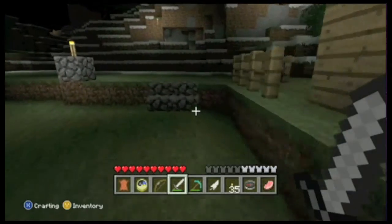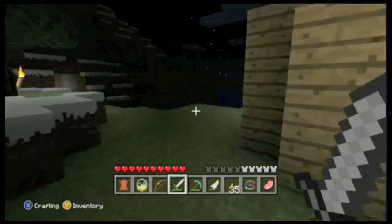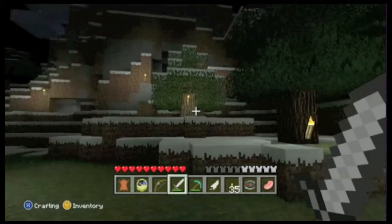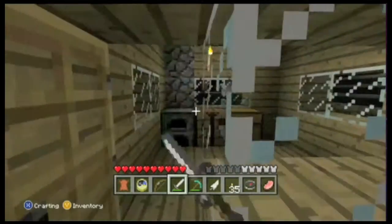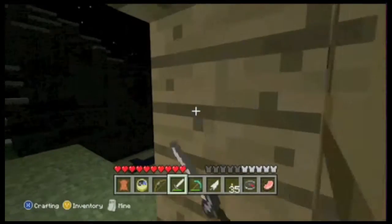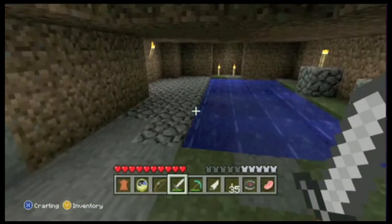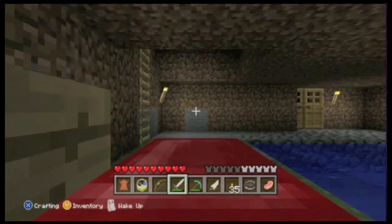This is one of my safe houses — nothing fancy, I just built it really quick. There were actually like three caves in this area and I like to explore them, so this is just a wooden house with maybe a little bit of fence. It goes down here where you have a bed and a little pool.